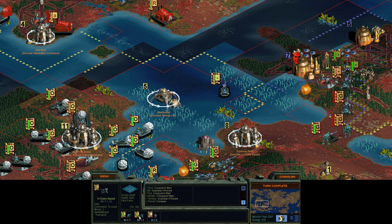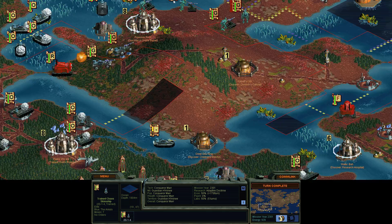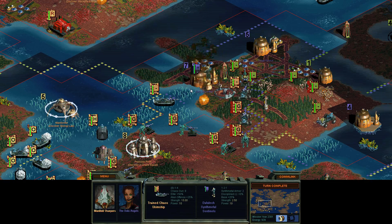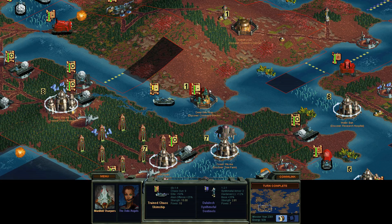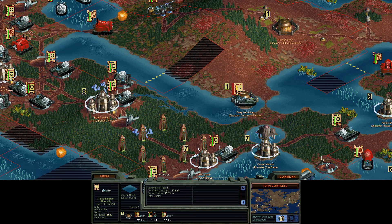Transport foil — right, you brought some extra troops. Let's drop them off. Good job, and you can just hang out for a bit. What can this guy do? He can just bombard for a bit — keep weakening our opponents. And you're going to just hang out for a while and heal up. Turn complete.